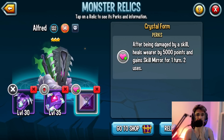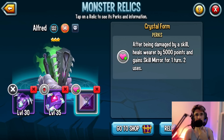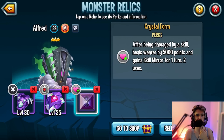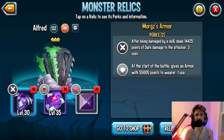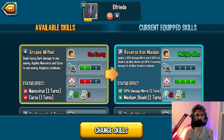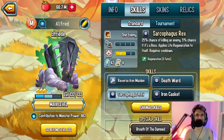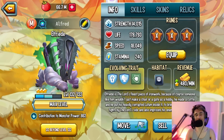For the obstacle talent, Sammy went with Crystal Form — after being damaged by a skill, heals the warrior and gains skill mirror. You can also run Mud Body if you have it. Don't give anything like Arnolding Assault or Spilling Fist unless you're specifically building an attacker — if you're running the supporter skill set, those are just silly picks. Full speed works best.